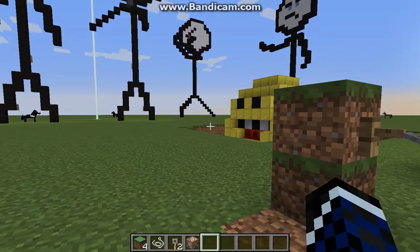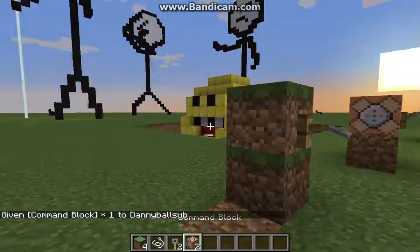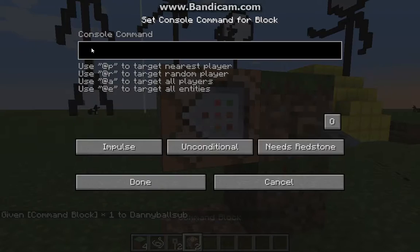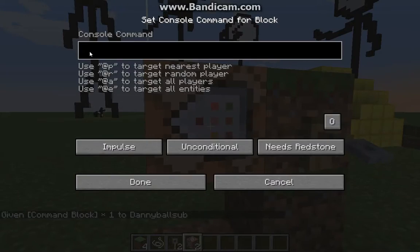All you need is the command block. I'm going to show you how to get one. Type in /give, enter your username, and then command_block, and that will give you a command block. You place it, enter any command you want in here, and once the trigger is activated it will trigger this.